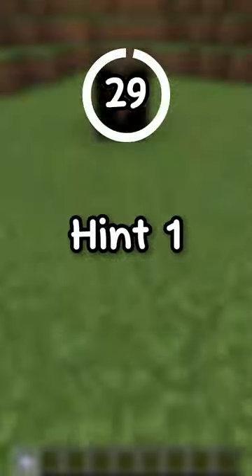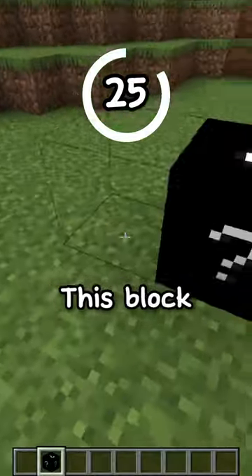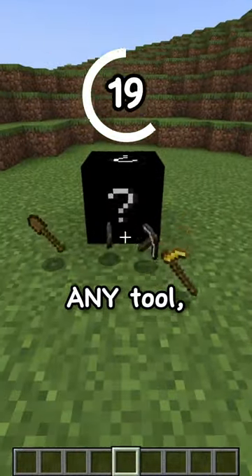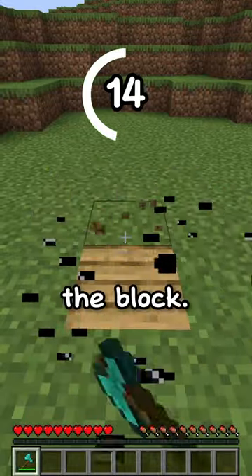Guess a Minecraft block in 30 seconds. Hint number 1: this block spawns naturally in the overworld. Hint number 2: this block is renewable. Hint number 3: this block must be broken with a pickaxe — some blocks can be broken with any tool or even your hand, but this block must be broken with a pickaxe in order to drop the block.